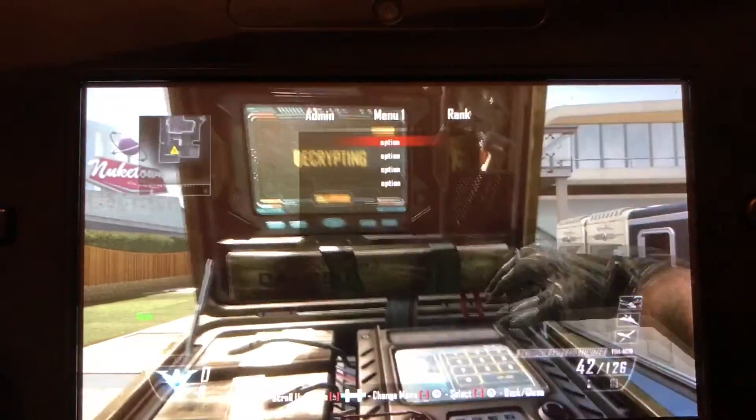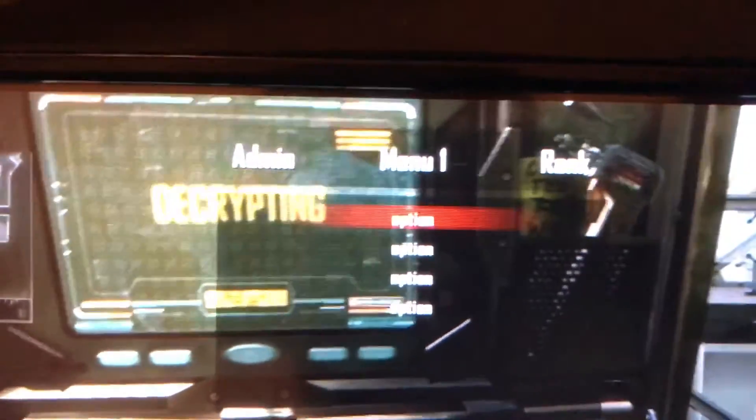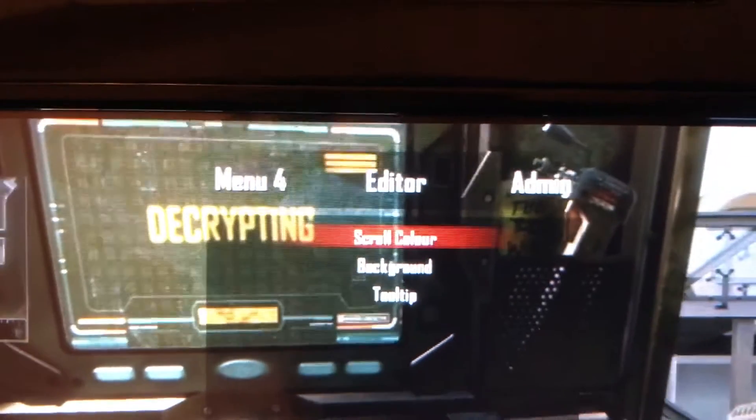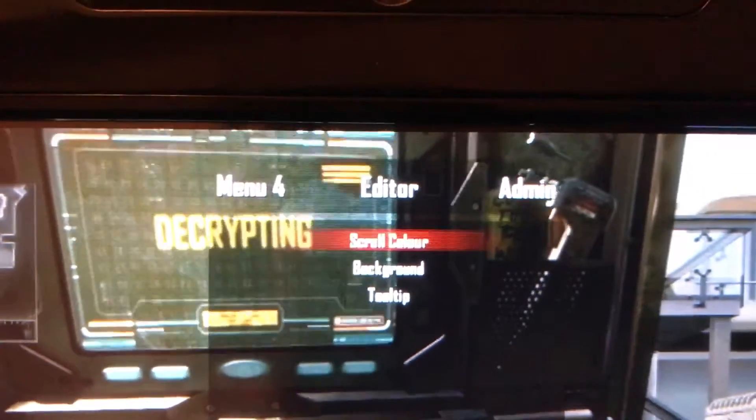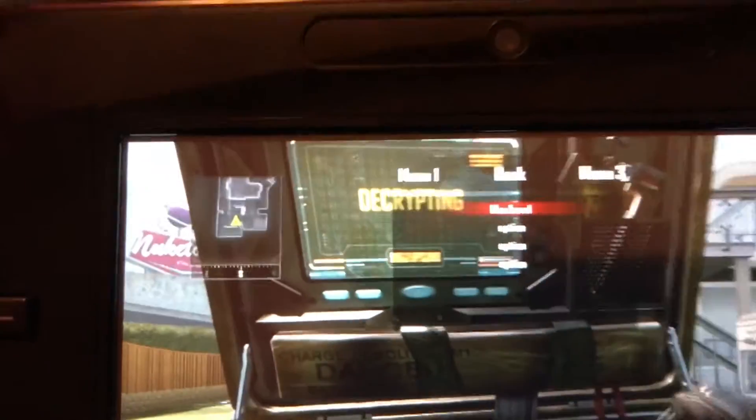First we'll start by opening up the menu. Pretty simple — it tells you at the bottom the controls and stuff. You can scroll through like that and you can change the color and the background.